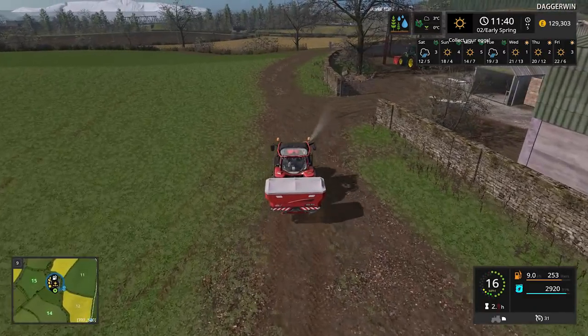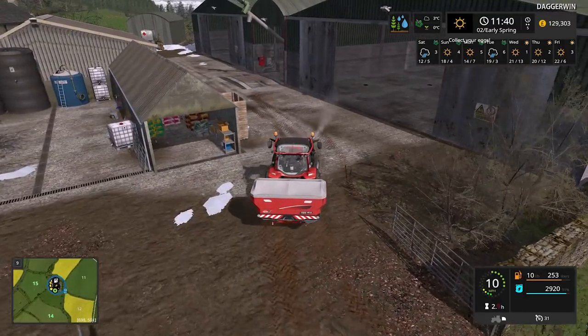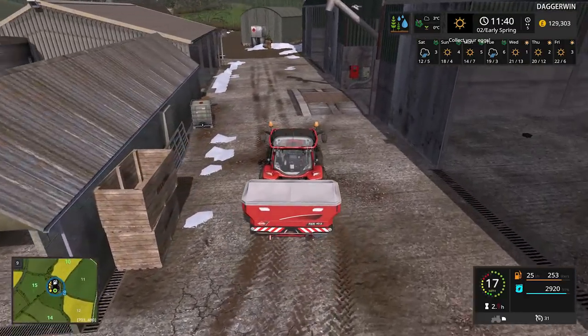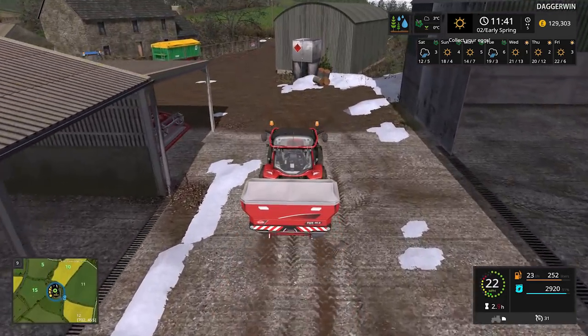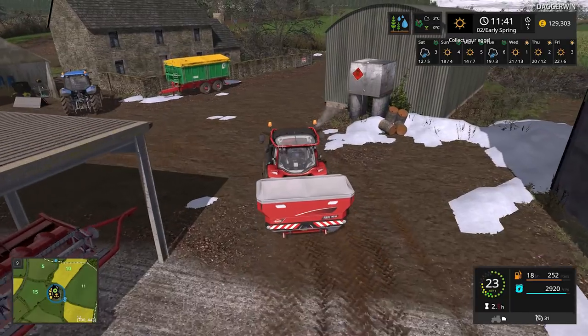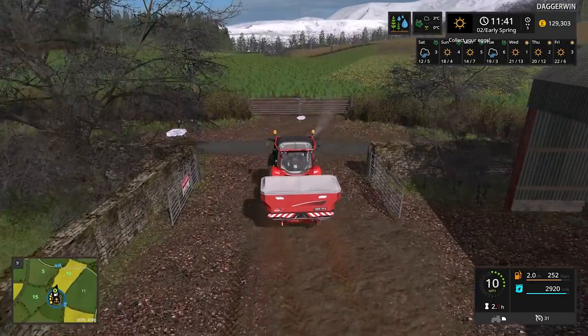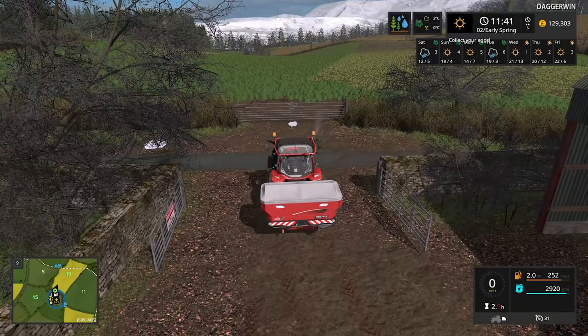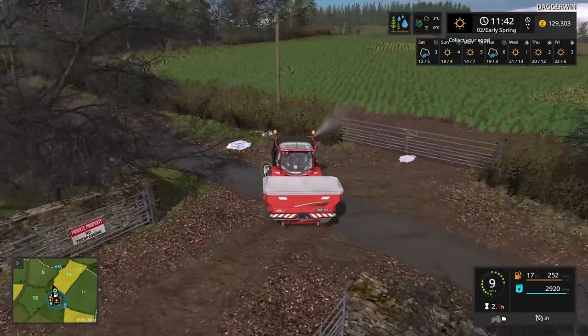I don't know if that will have actually fertilised — as we know there is this tendency with a field which doesn't have a number not to actually recognise fertiliser. But hopefully it has done. I know that the other two will work — fields 31 and 80 will definitely accept the fertiliser. And this field in front of us actually also needs to have some fertiliser, so we could come back for that later if we have anything left over.